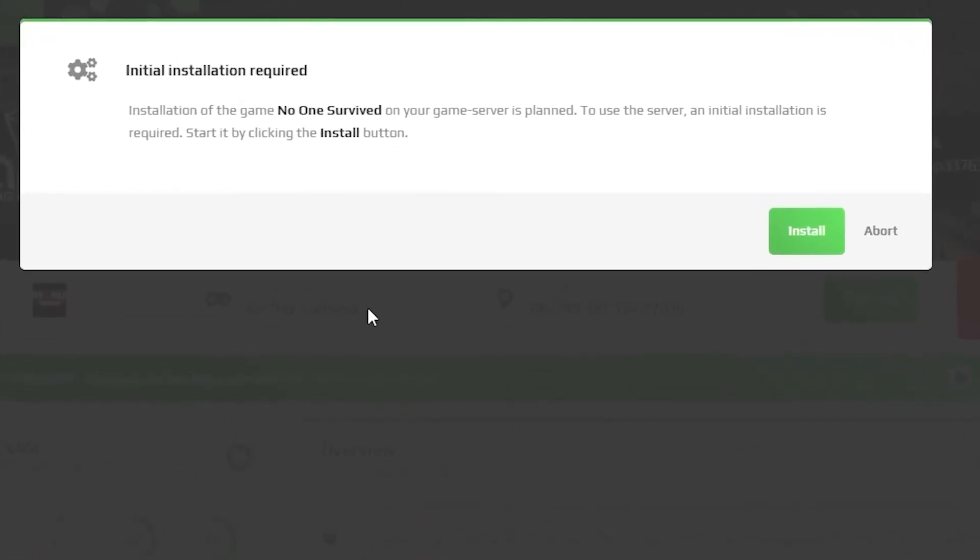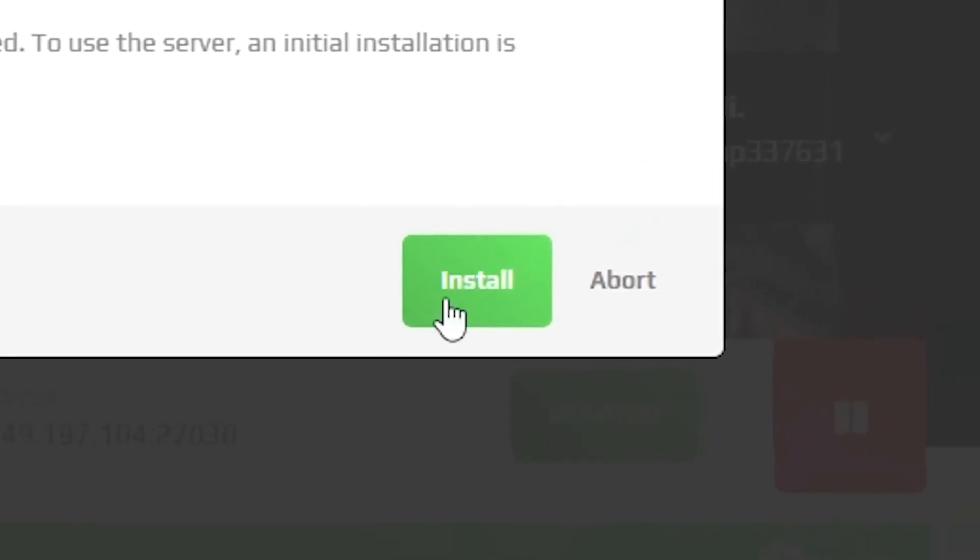Now open your server in our web interface and immediately you will be greeted with a message that initial installation is required, so simply press on the green install button and wait a little bit.